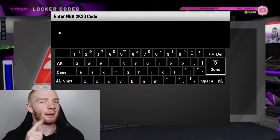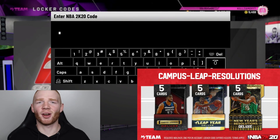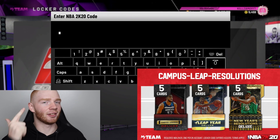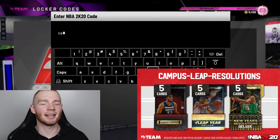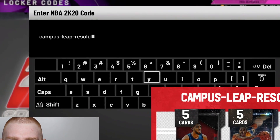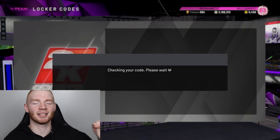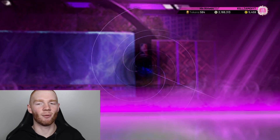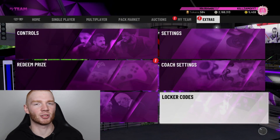That leads me into my next locker code. This code is either for a Campus Legends Leap Year or New Year's Resolution pack — and they're all deluxe packs. The code is campus-leap-resolutions. It's a pretty easy code and hopefully we can get one of the good ones. The only pack I don't want is the New Year's Resolution one because it's kind of old, so we're trying to hit the green.